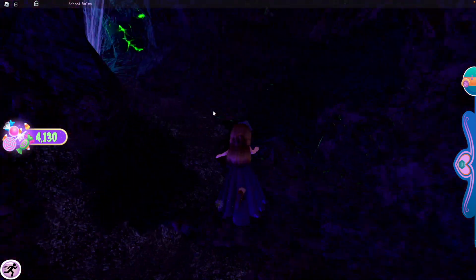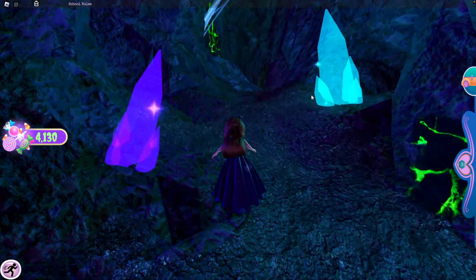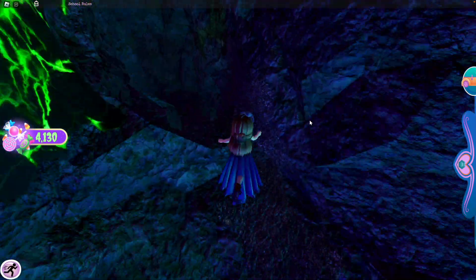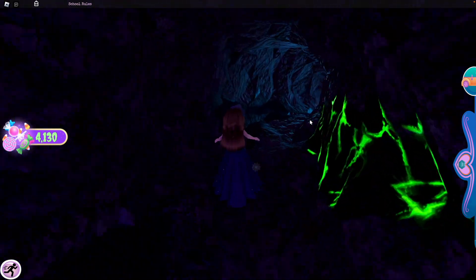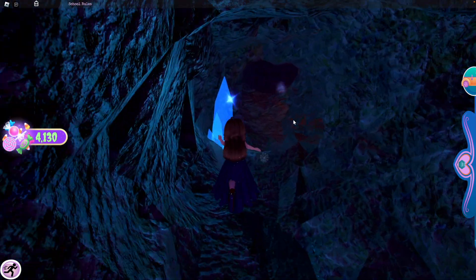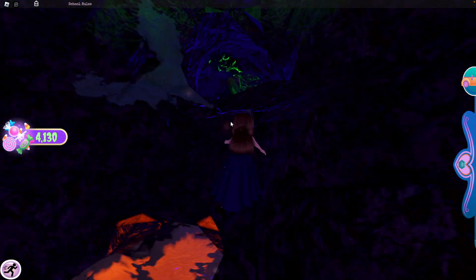Keep going upwards past the little cobweb, pass this cavern and go straight past these crystals, then drop down here. Keep following this little place, go straight right past another crystal, and keep going until you see this little pond with pumpkins.